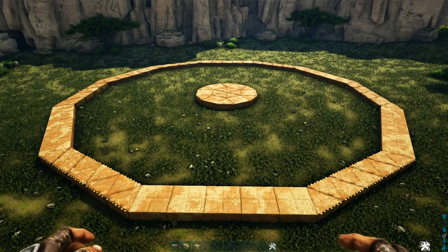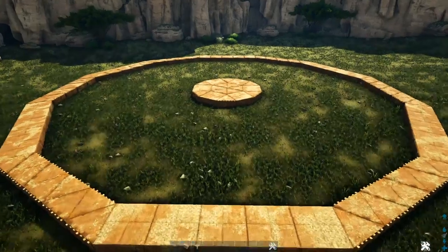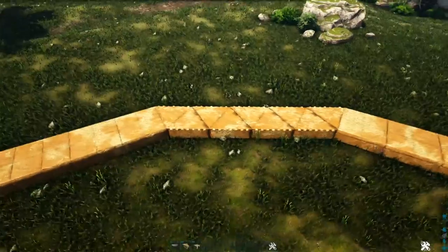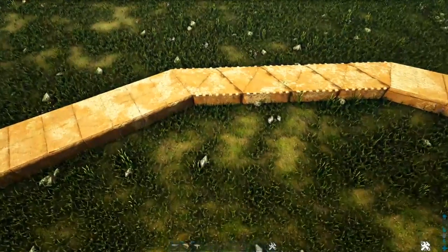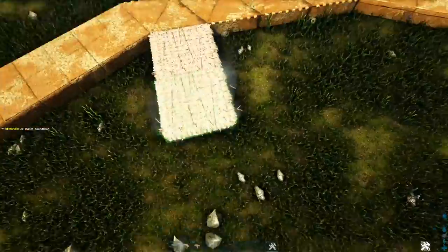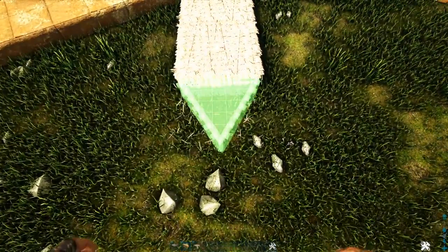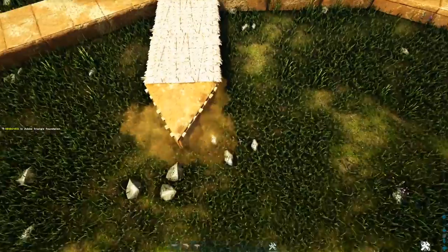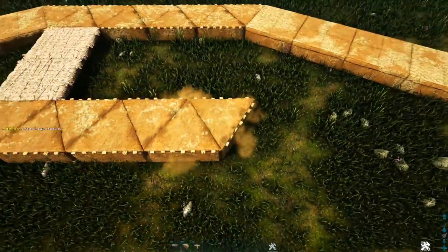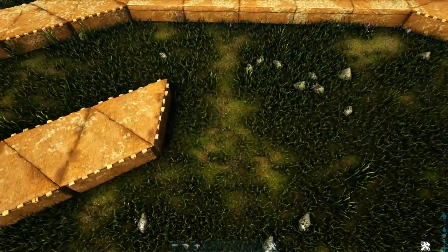Next we're going to add that middle ring of foundations that Syntax was using for crop plots. Head inside and go to one of our sides that is made out of triangle foundations. On this last one we're going to place two thatch foundations coming inward, then place a triangle foundation in front of it and add six more to the side. On each end of this triangle foundation row we're going to add one regular foundation.